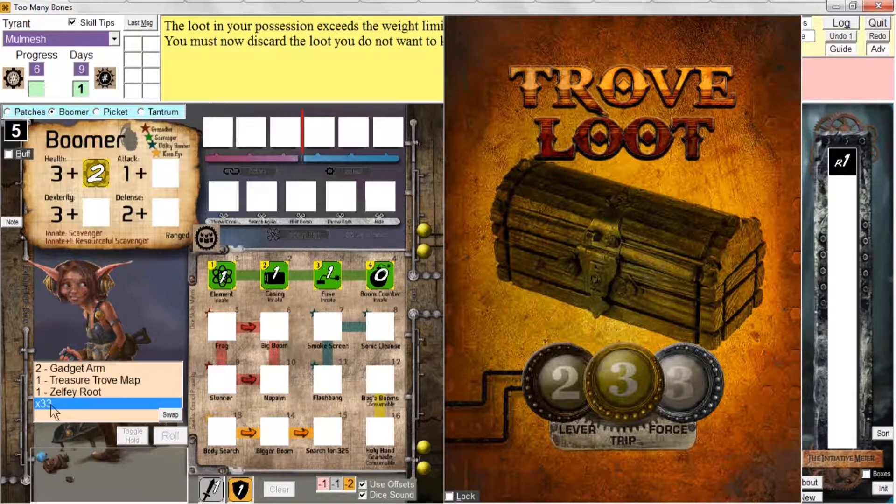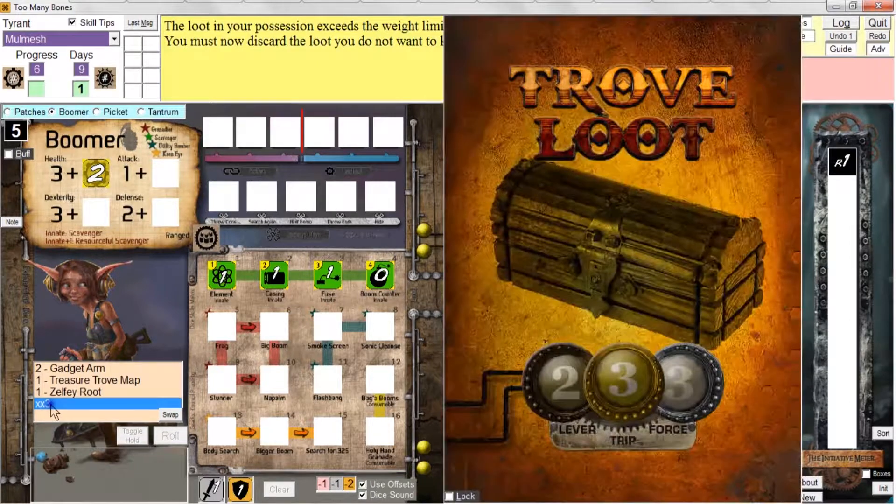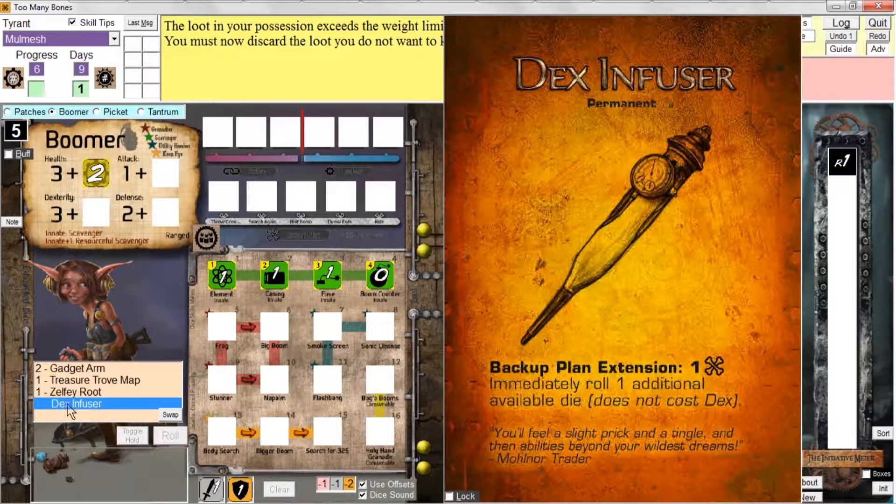Now, if I crack another lock — control-click — that's great. And now, finally, if I crack the third lock, now we find out what it is: a DEX infuser. If I click it again, now we can see the other side of the card. And again, if you want to keep that on the screen, use the L key to lock it.